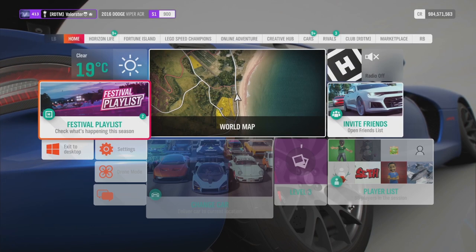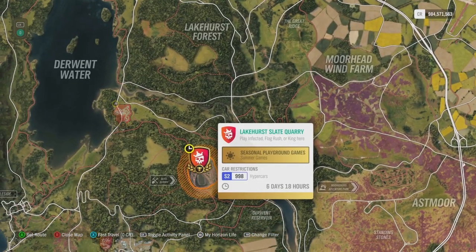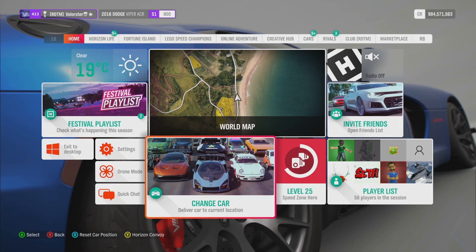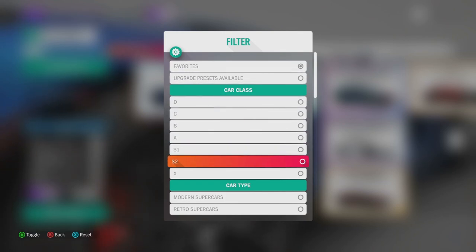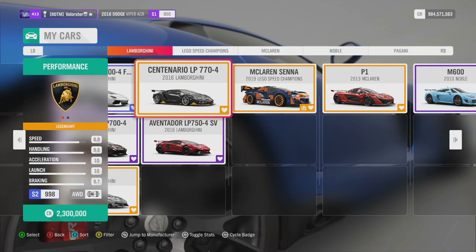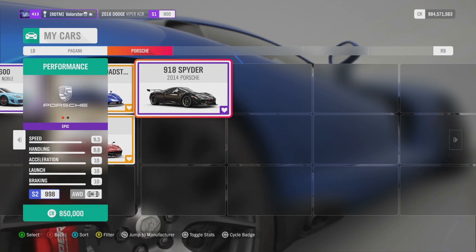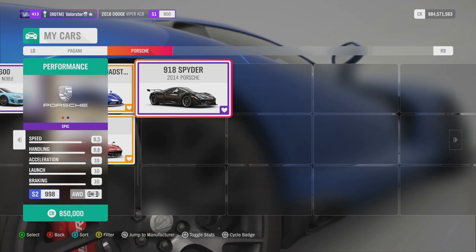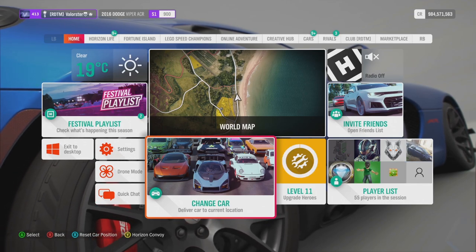Now let's go to Playgrounds — there's a completely new car we can win. The restriction is hypercars S2, which was pretty fun. I always wanted to do S2 in hypercars for Playgrounds and now I got it — it was fast and very fun. I used the Porsche 918 Spyder; it's tuned for Playgrounds, one of the cheapest hypercars, and you can buy it in the auto show.